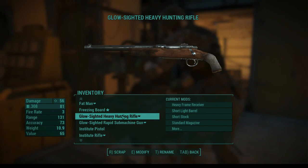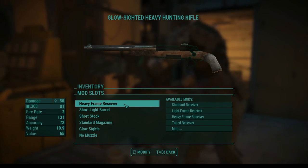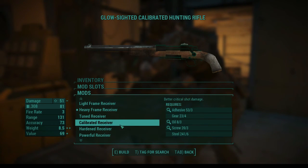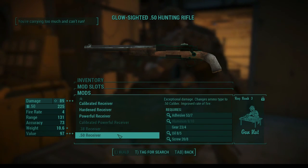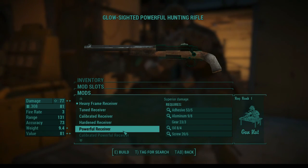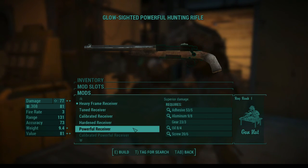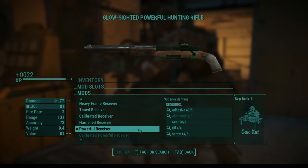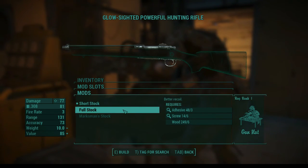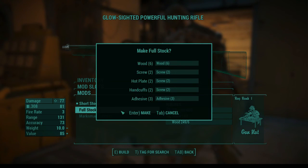Nothing's more satisfying than a smoking gun and a powerful attack. This heavy hunting rifle is really good. I think I could get more damage out of it. Powerful receiver does 77 damage. Let's do that — gun nut rank one is what we need. It just does superior damage, so let's do that. I'd like to get a better stock on it to have more recoil control. It does increase the weight a little bit, but I'm not too concerned about that.